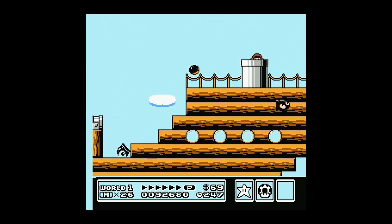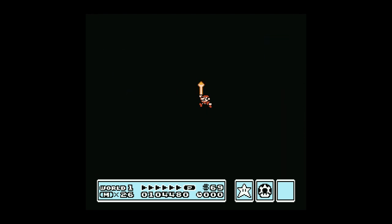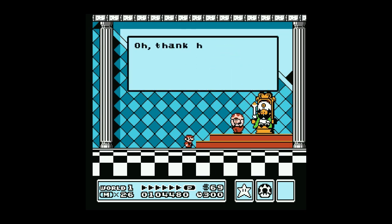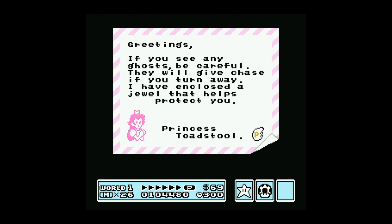I wish I got that power-up. Sometimes I do something stupid on the airship — almost die, like there. If I did die, the airship moves around the map randomly, and if you didn't complete every stage there's a chance you'd have to complete one to get back to the airship. I saved the king — hooray, he's a king again, looking vaguely Arab. We get another P-Wing — thank you Princess Toadstool. It says 'enclosed is a jewel that helps protect you' — it's not really a jewel, it's an item.